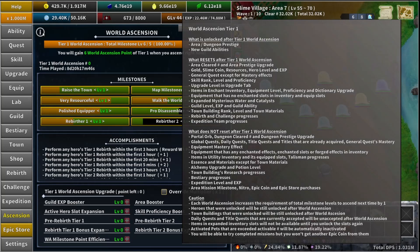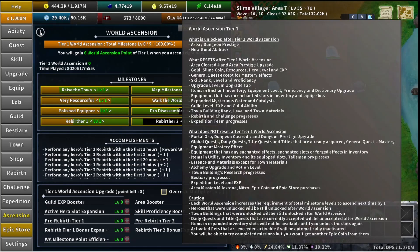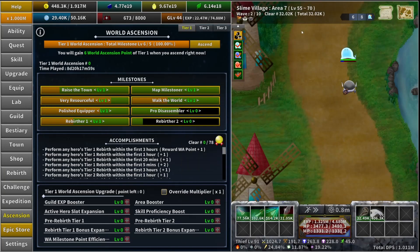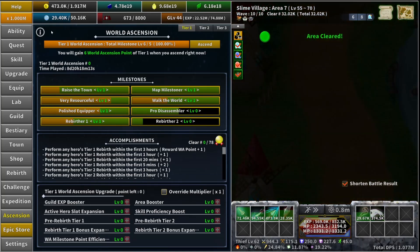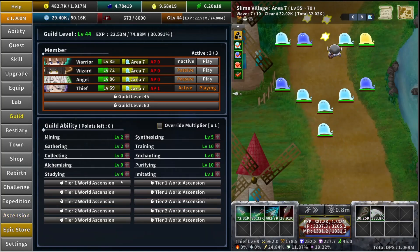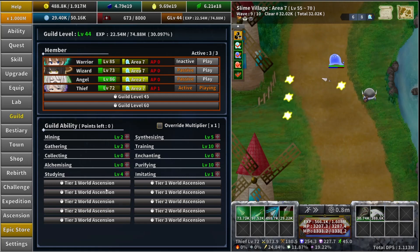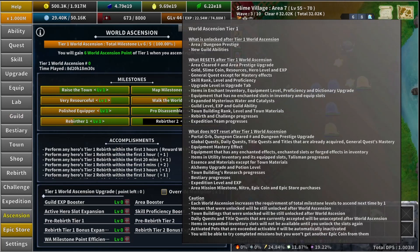Actually, I should say what it unlocks after you do a world ascension. This is tier one that we're in — tier two and tier three will be later. In tier one you will unlock area and dungeon prestige, which will be this area right here. There'll be a bunch of upgrades you can do per area or per dungeon, and that can be a really big help post world ascension one. The second thing it unlocks is new guild abilities, found in the guild tab — you'll get four unlocks.